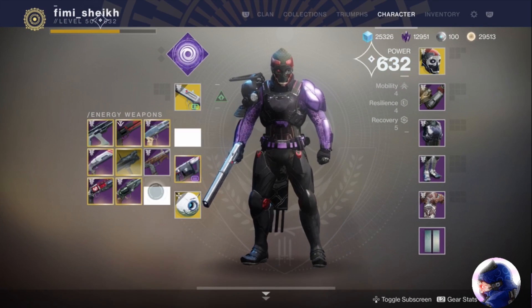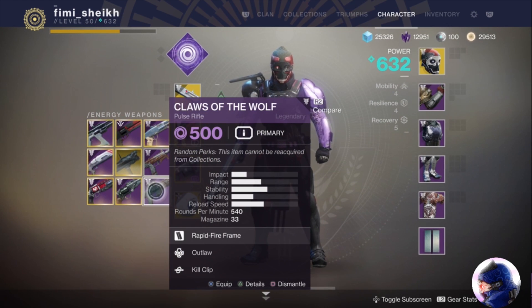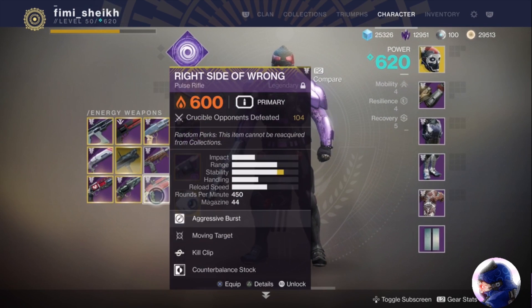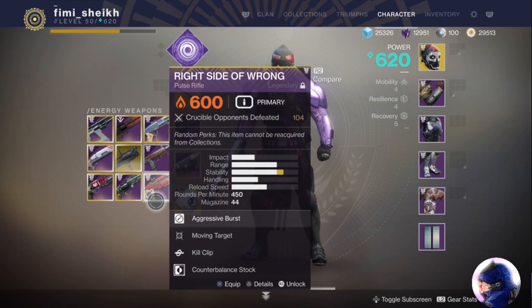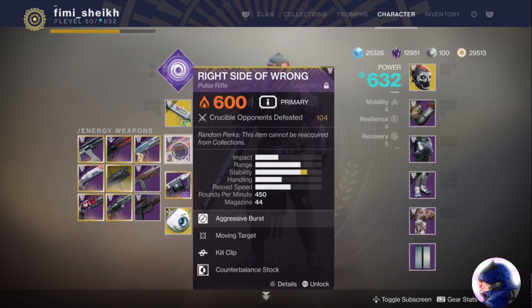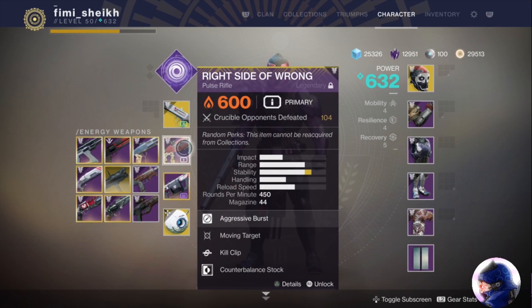...Forsaken energy pulse rifles that I own. I know there's a Horror's Least, a Nightfall exclusive, as well — I don't have that. And aside from that one, I think Swift Ride has been reintroduced. There are not many energy pulse rifles in the game in year two and onwards. I'm sure you can use Inaugural Address and a couple of other old ones, but as far as new ones go, there's not much to talk about.